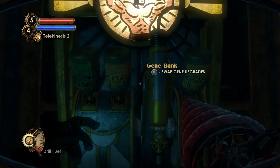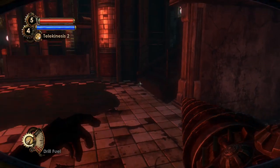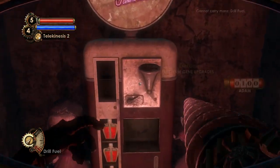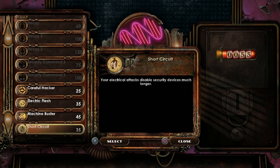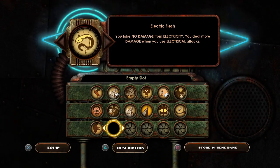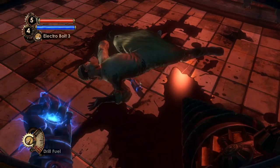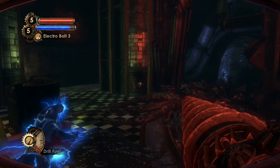So that's our new setup — only the drill. We're going to be spending a lot of time managing drill fuel. I also want one more gene tonic slot for something that was really good in the previous game and has now returned to its former glory: Electric Flesh. That's going to increase the power of Electrical Storm and allow our electric bolts to be amazing, especially since we don't spend much EVE.